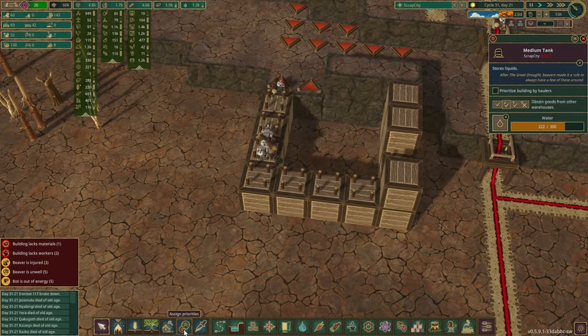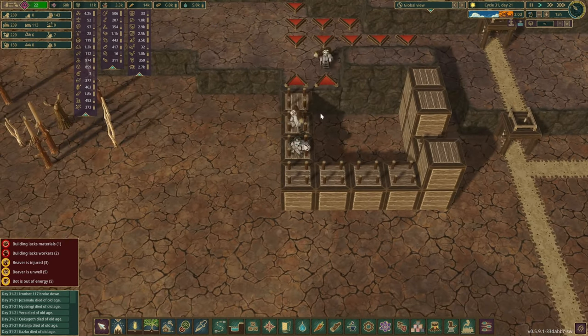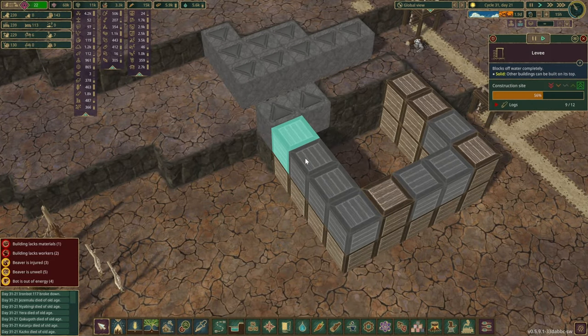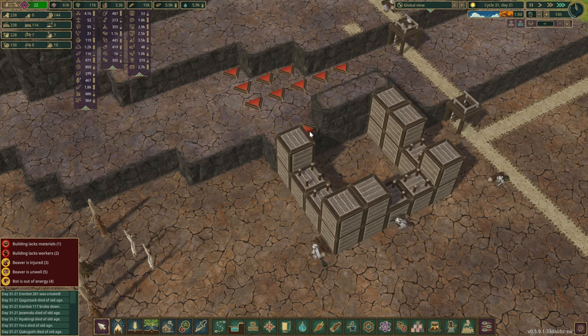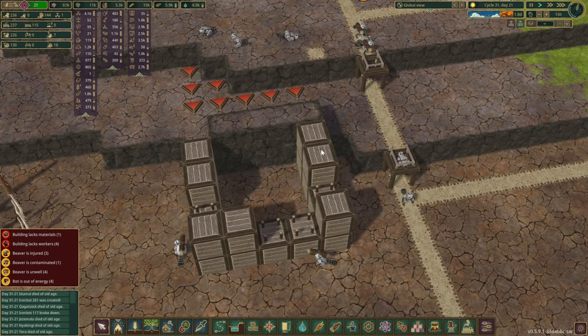Uh-oh — now that is a disaster waiting to happen. I don't think there's much we can do to be honest. Everything is super high priority. A few in here — let's just watch what's going to happen here. I'm going to speed up the time just a tiny bit as well. I think we might be in luck — somehow they managed to construct the most important levee, and things are A-OK now.